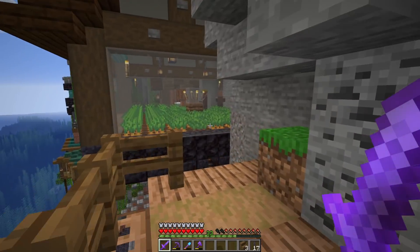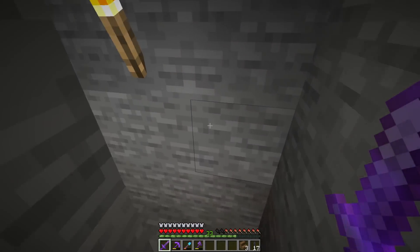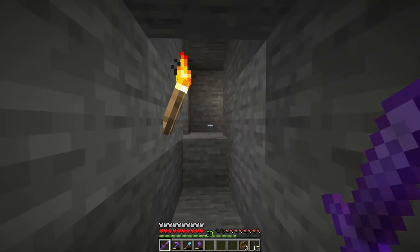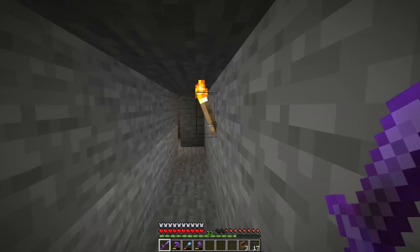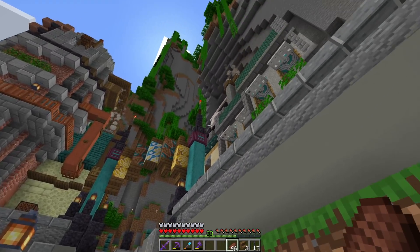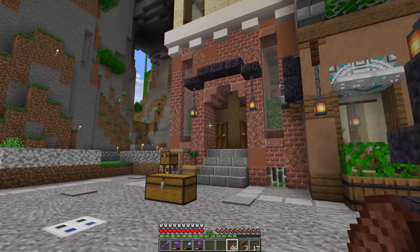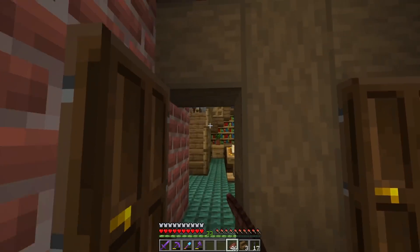Headed over to our villager breeder — these guys have supplied many villagers for us, currently housed down in this cave. I haven't done too much with them after getting a few librarian villagers, so there are still a lot just chilling in there. Once we get the interiors prepped in the city today, we can start sending more villagers up there. These guys will forever live down here, and if we have any unfortunate zombie incidents again we can use those to deal with it.